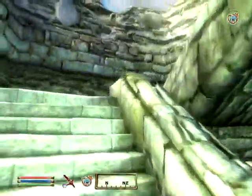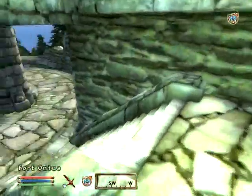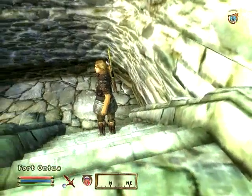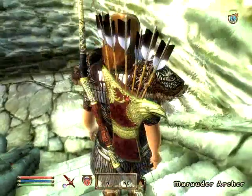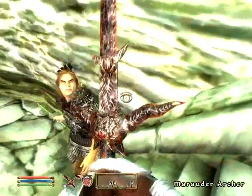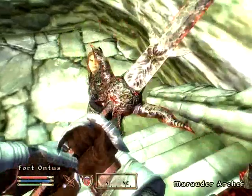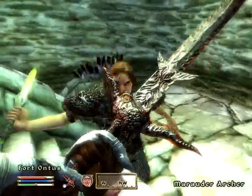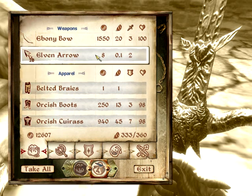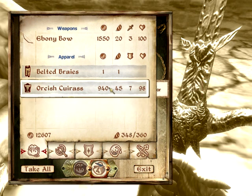Let's check out the last floor - there is nobody here, so let's deal with the Marauder Archer. Sneak? Boo! Ebony bow, ebony arrows - we are taking those. Orcish boots, Orcish Cuirass. I believe we will take the boots - we don't have good boots. We have Daedric Cuirass and Steel Boots.